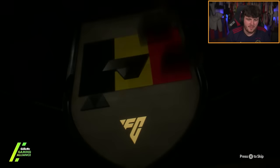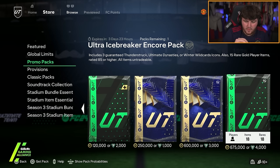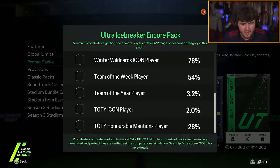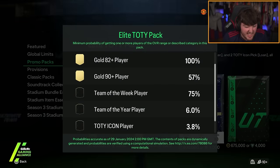Let's quickly crack open this 82x20 — no blue, fair enough. I think I've used up all my luck on that Frimpong. We've got the new store packs — the Ultra Icebreaker Encore pack, which is a 2% chance of a Team of the Year icon player and a 3.2% chance of a Team of the Year. We've also got the Elite Team of the Year pack, which is a 6% chance of a Team of the Year.